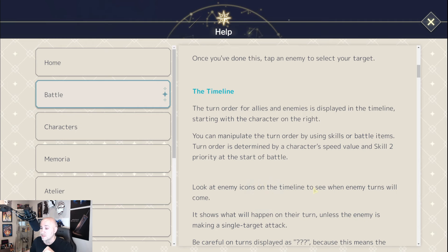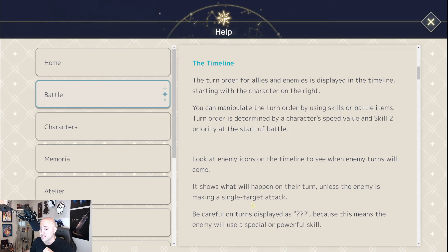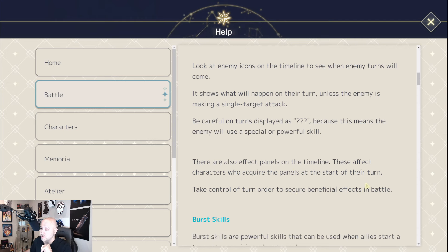Look at the enemy icons on the timeline to see when the enemy turn will come and what will happen on their turn. Unless the enemy is making a single target attack, it'll just be a regular attack. Be careful of turns displayed with three question marks — this means the enemy will use a special or powerful skill. There are also effect panels on the timeline that affect characters who acquire them at the start of their turn.